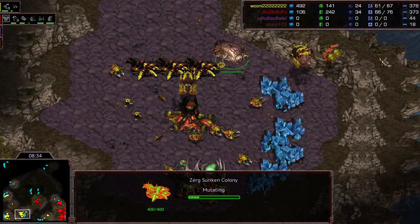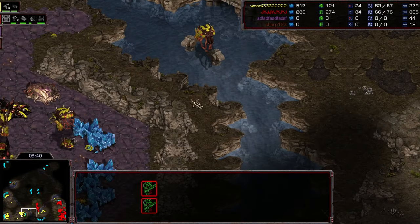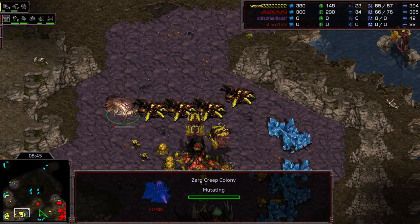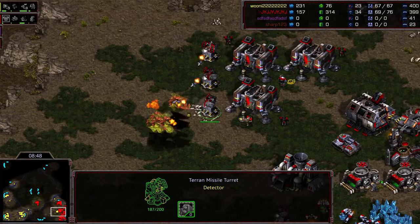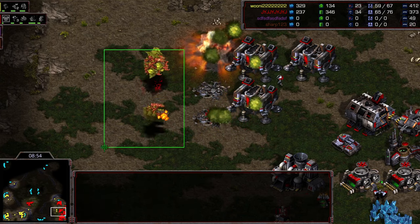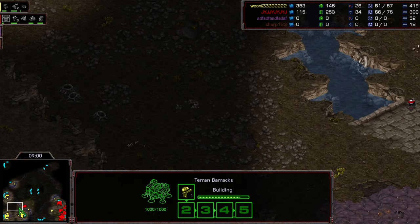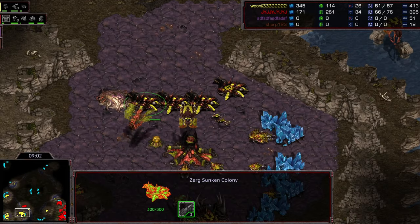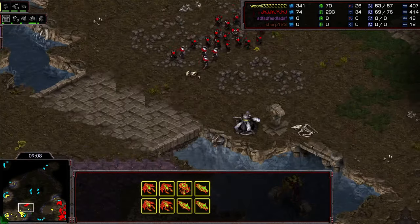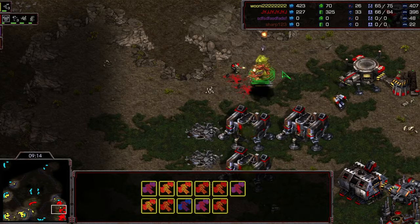He wanted five sunkens but it didn't start - that could be devastating. Mutas dive in again on top of turrets, picking them off one by one, losing quite a few mutas in the process. The mutas have managed to clear everything and could push in onto the barracks. A scan checks the front. The marine-medic could absolutely kill the third base, but the real threat is a dive into the natural.